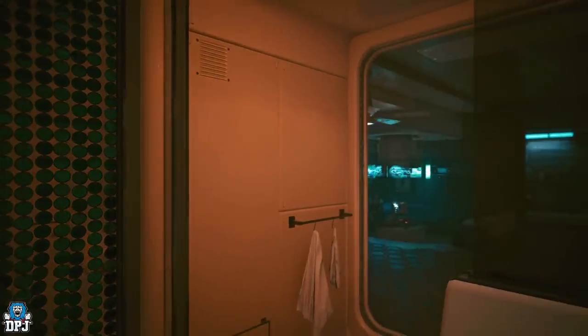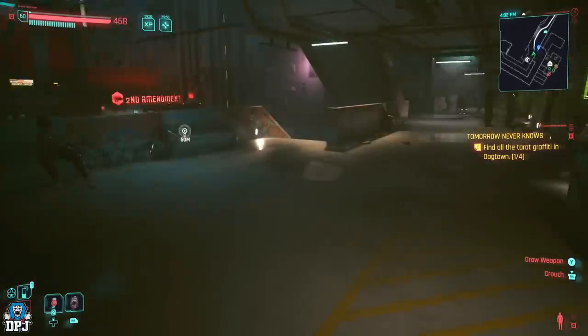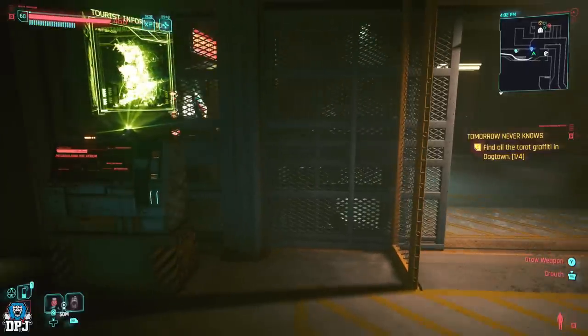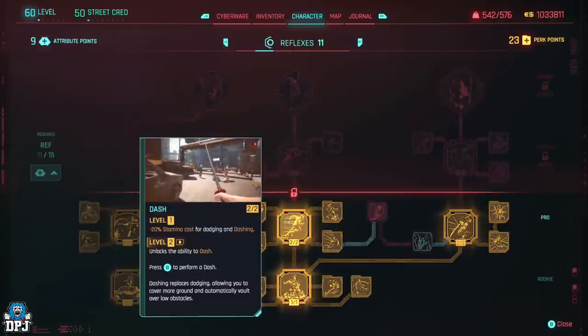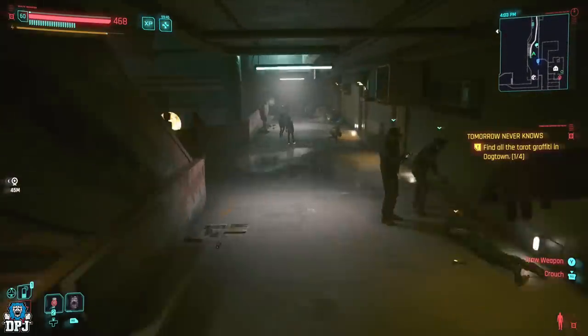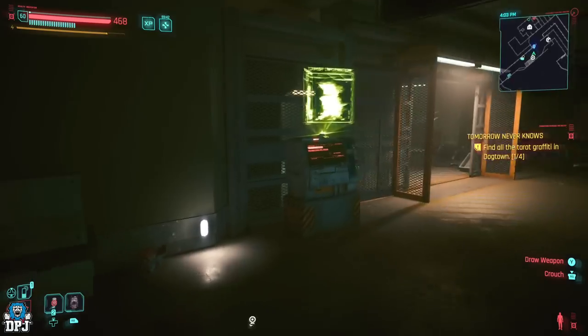Both buffs last for one hour, so that's one hour of farming. Come to your shower, take a shower, then leave. When you leave your apartment you'll see top left that you've got these buffs active — there we go, an hour. I also recommend going to your character menu, go to Reflexes, and put two points into Dash. It allows you to get around much quicker. If you've got double jump cyberware legs as well, even better.